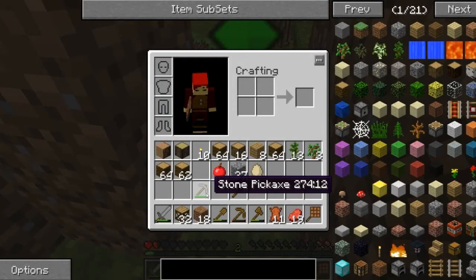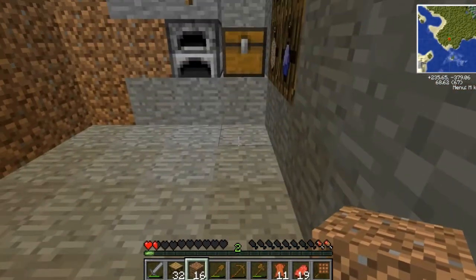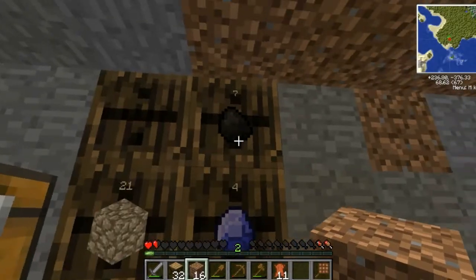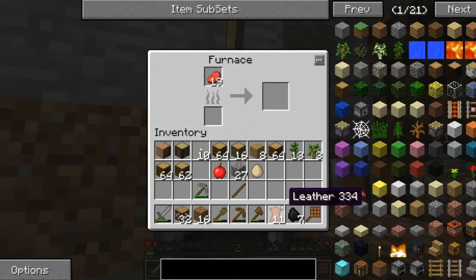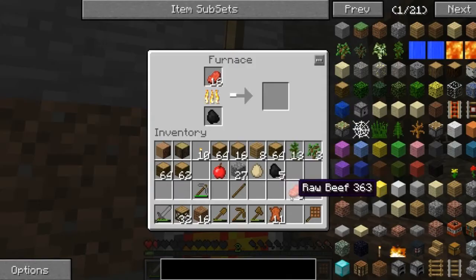Very cool. I was gonna cook some meat because I'm hungry. Let's get the charcoal. I want to be conservative, or whatever. I'll do 16. That would be... 1, 2. There we go. Cool.